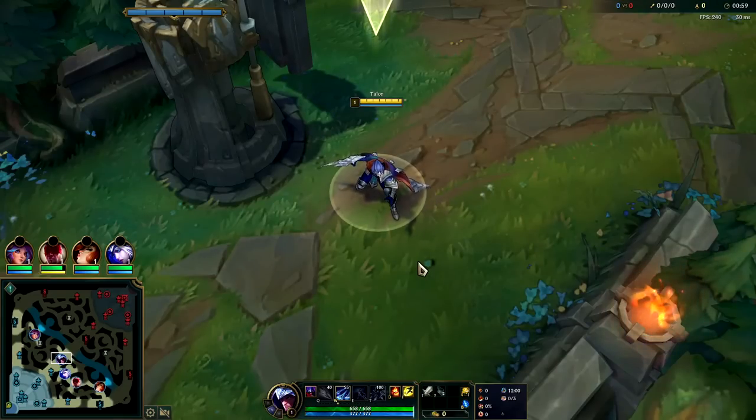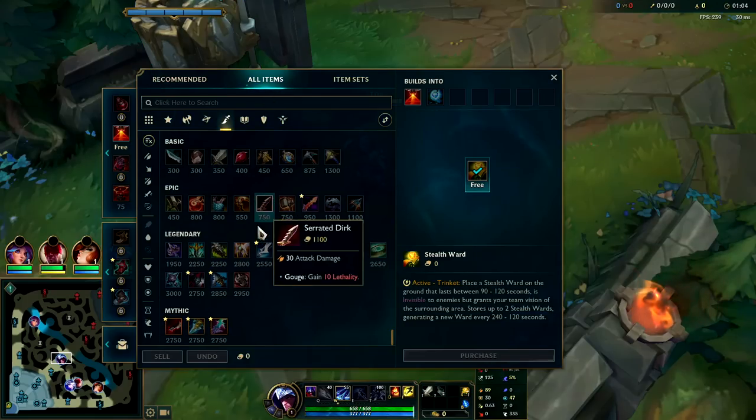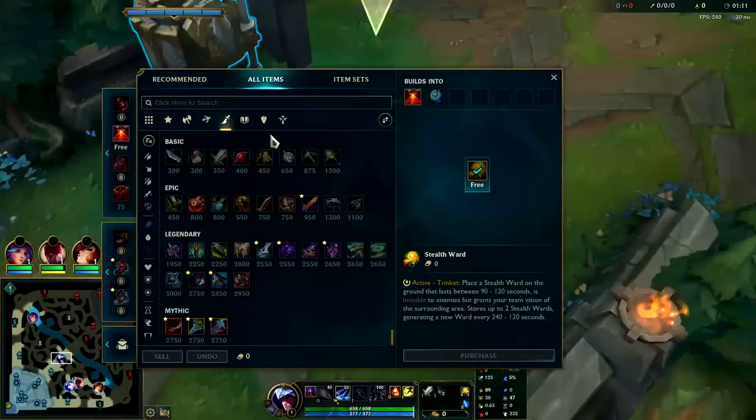For our runes, you might be wondering why we don't go Electrocute or Dark Harvest. Right now, running Lethality Talon is kind of weak — at least as his main source of damage output — since everyone's gotten tankier in the most recent patch with more HP, armor, and Magic Resist. It's harder to get value out of it.